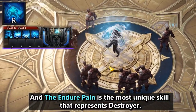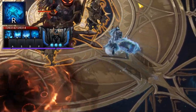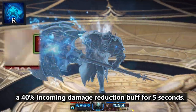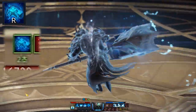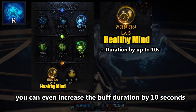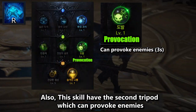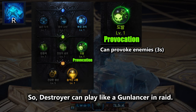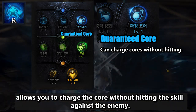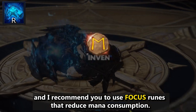Indoor Pain is the most unique skill that represents Destroyer — it can charge 3 cores at a time. When you use it, you gain Tenacity and a 40% incoming damage reduction buff for 5 seconds. Depending on the tripod, you can increase the buff duration by 10 seconds or reduce incoming damage by up to 90%. This skill also has a second tripod that can provoke enemies, so Destroyer can play like a Gunlancer in Raid. Additionally, the first tripod, Guaranteed Core, allows you to charge the core without hitting the skill against an enemy. I recommend using Focus Runes that reduce mana consumption.